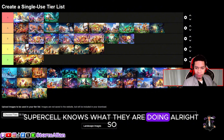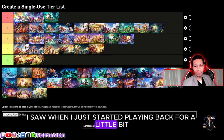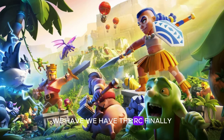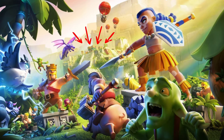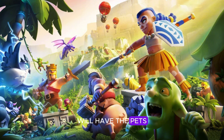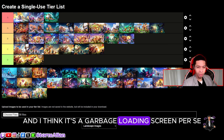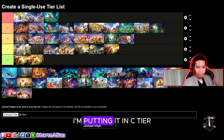Supercell knows what they are doing. Now this is the loading screen I saw when I first started playing. We have the Royal Champion — she has a jungle scenery. This is our first look at Town Hall 14. We got the pets, everybody's chilling, but there's not a lot going on in this loading screen. I think it's a garbage loading screen per se — I'm putting it in C-tier.